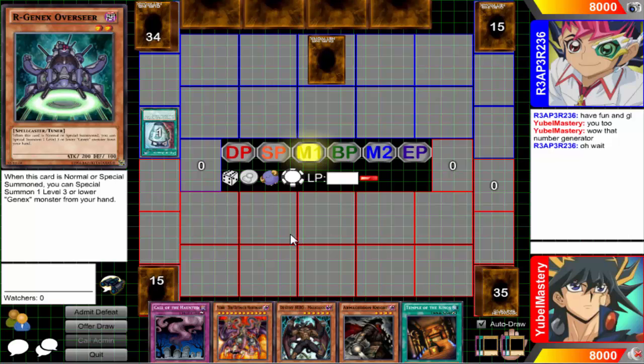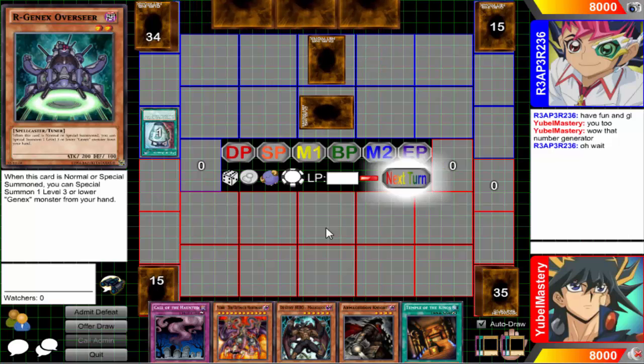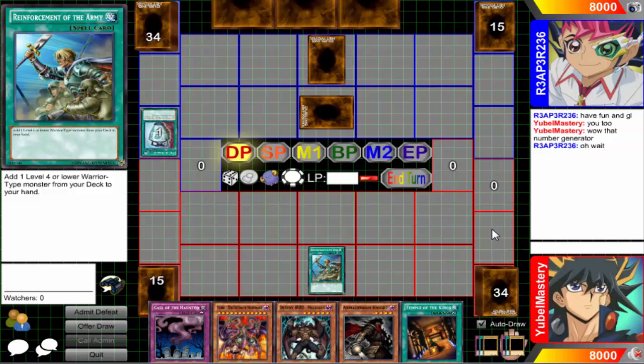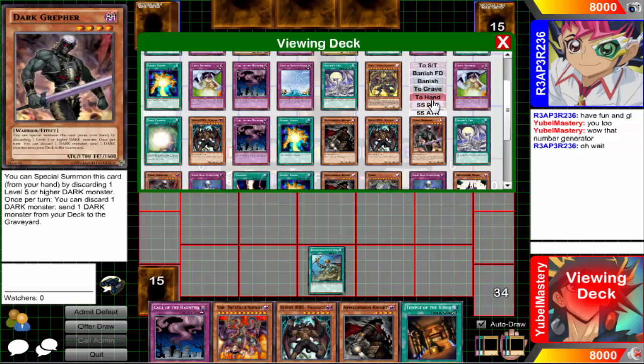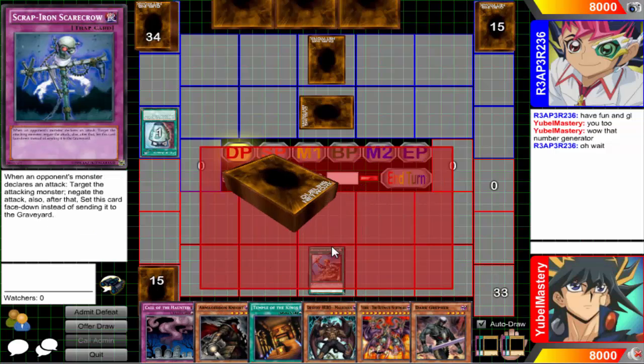Why do I always click the watchers tab? There's no one here - I always want to do something with my hands. Really, you're just going to let me take that play back? You already committed to your normal summon and everything, and you're not even going to set the Solemn Warning? Wow. Okay, I'll go ahead and get that Dark Raffer. I'm just not sure how I feel about Scarecrows right now.